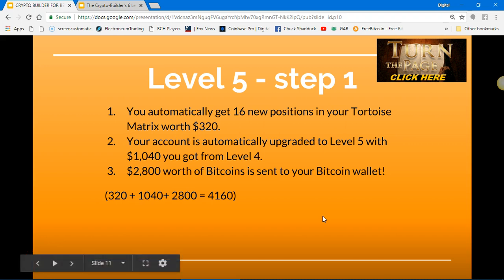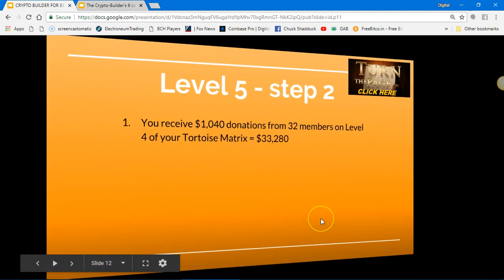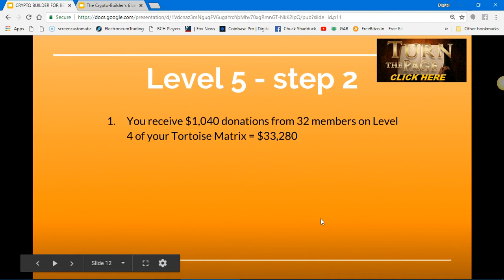Your account is automatically upgraded to level five with the $1,040 you got from level four. $2,800 worth of Bitcoin is sent to your Bitcoin wallet. Level five, step two: you receive $1,040 donations from 32 members on level five of your tortoise matrix, for a total of $33,280 in Bitcoin.